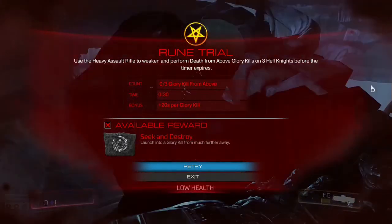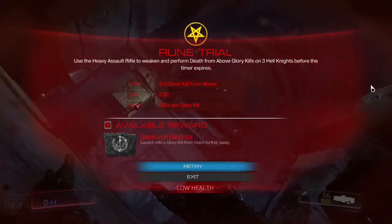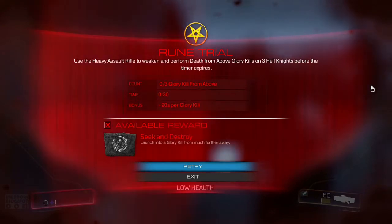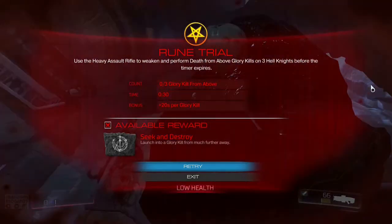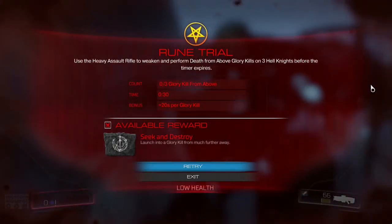Hello, Retroburn here. This is a guide on how to tackle the Seek and Destroy rune trial for Doom. Owing to the fact that you'll be up against Hell Knights with just the lowly assault rifle, and you have to glory kill them using a specific move — the death from above glory kill — it is understandable that this is one of the more difficult rune trials in the game.